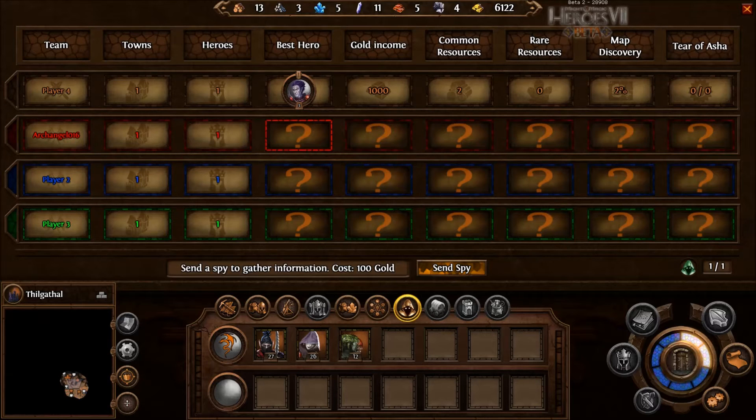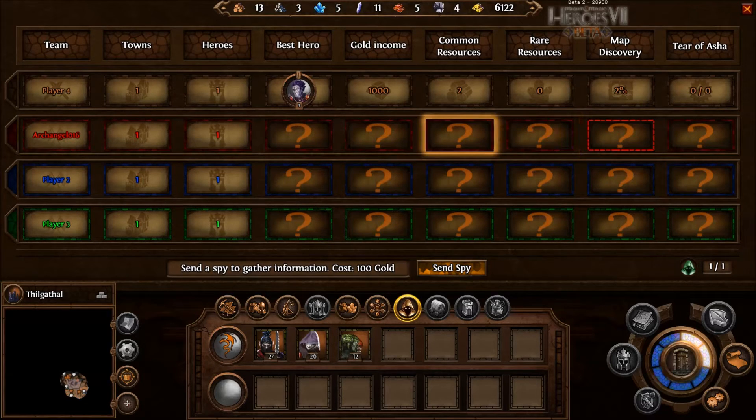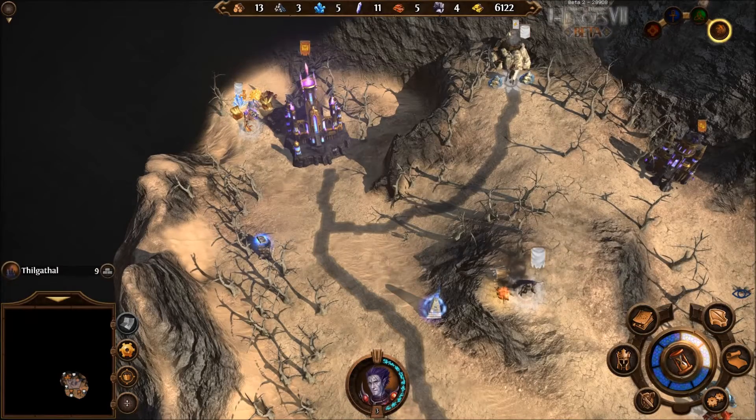I could send a spy to gather information — costs 100 gold. Could the spy be killed? Like, if I send a spy to player one's place to get this information, and then as him I see that spy coming at me, can I kill it and be like — your spy never returned. That bastard. That'd be interesting.